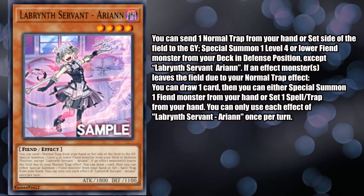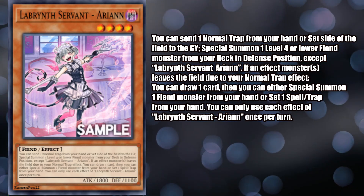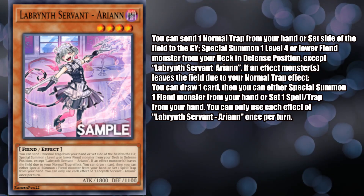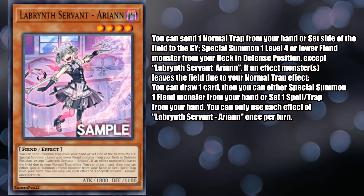It's a level 4 dark fiend effect monster with 1800 attack and 1100 defense. Its effect reads: you can only use the first and second effect of this card's name each once per turn. First, send one normal trap from your hand or set on your field to the graveyard, then special summon one level 4 or lower fiend monster from your deck in defense position, except Labyrinth Servant Arian.